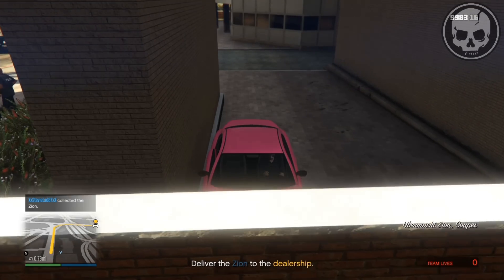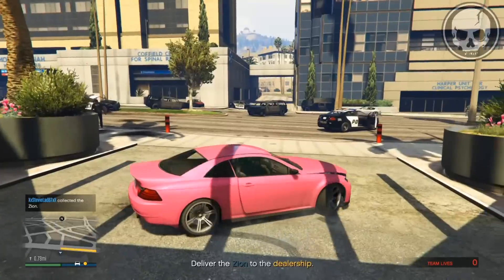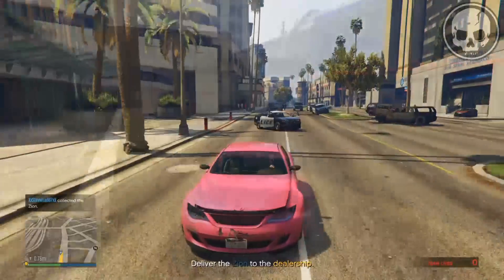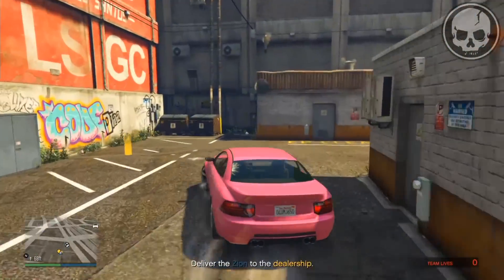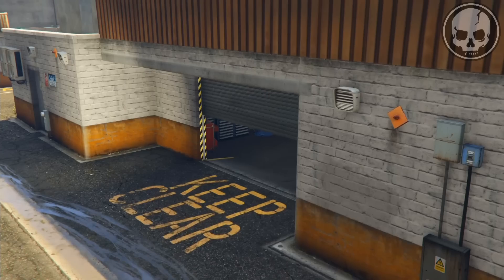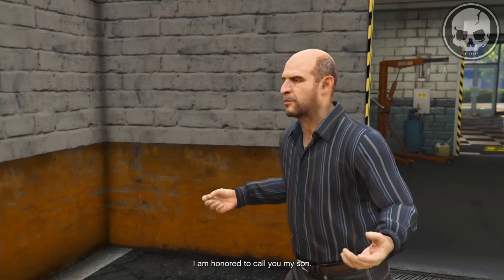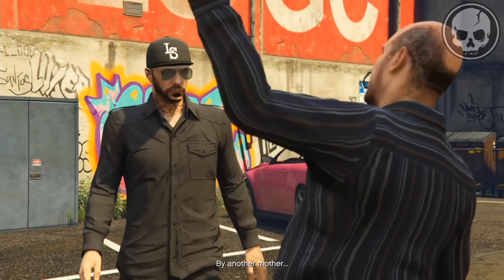Go and reclaim the car, then take it to Simeon's dealership. As you can see, I left a path of destruction in my way. When you get to Simeon's dealership, he'll pass the mission and you'll get all your money and RP. Then simply reload this mission.